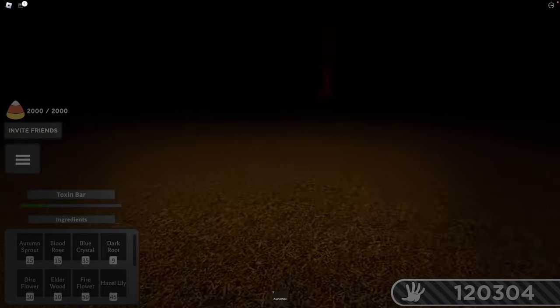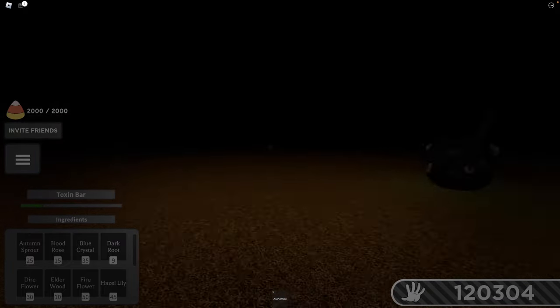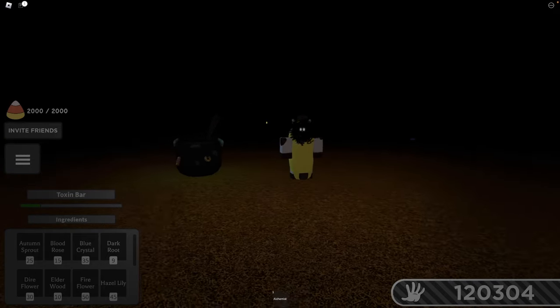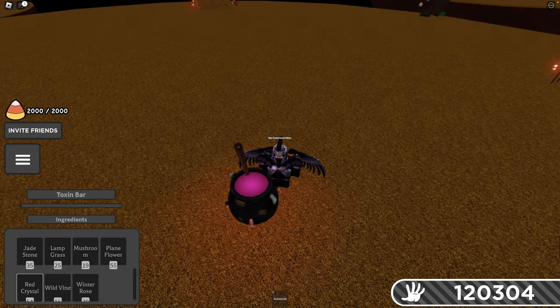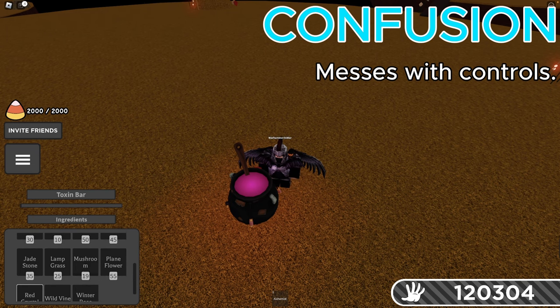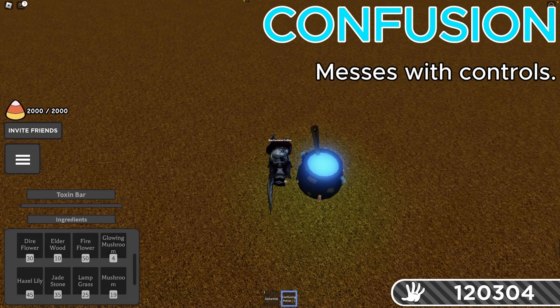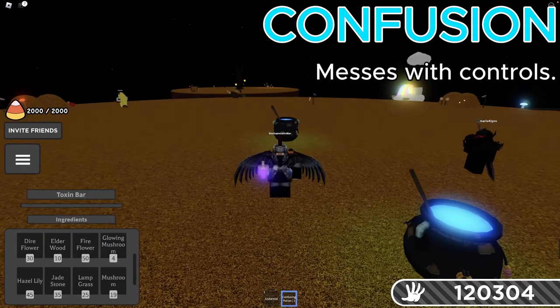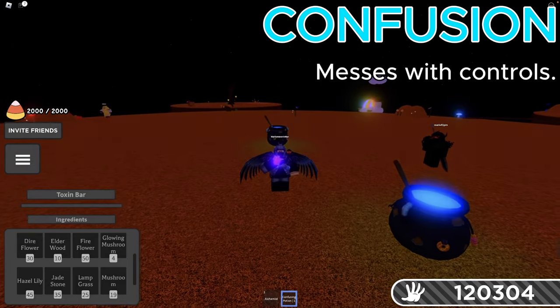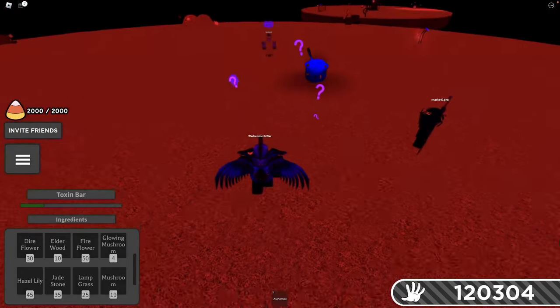This is what drinking the Nightmare Potion does — it is not lovely, it is not splendiferous, and it is honestly really annoying. Next up, you're going to need a Red Crystal and one Glowing Mushroom. Throw it in there, click the spoon, and we have ourselves a Confusion Potion. We're going to drink it — it kind of messes up your screen and reverses your controls, so it's quite annoying.